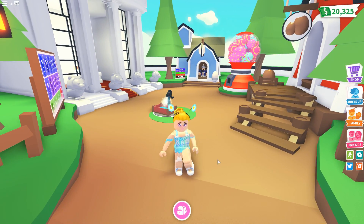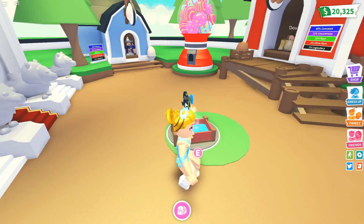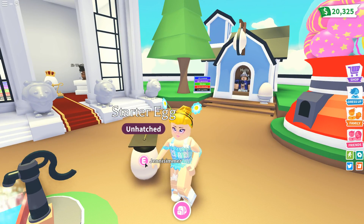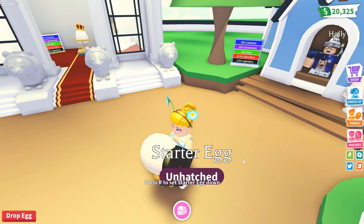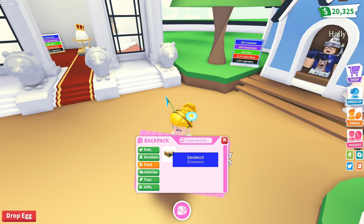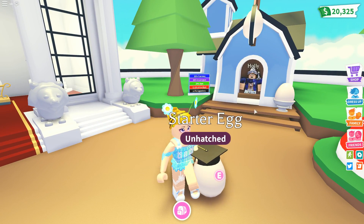Unfortunately I wasn't recording when I first came in, but Doug over here was sitting on top of this and he gave me a starter egg — I didn't get that on film. So I have an unhatched starter egg here. I press E and I can pick up the egg — look at this, it's so cute! You can interact with the egg: name, feed, hatch. Feed an egg? Let's give it a sandwich. Oh, it's eating the sandwich! How are you eating that, starter egg?